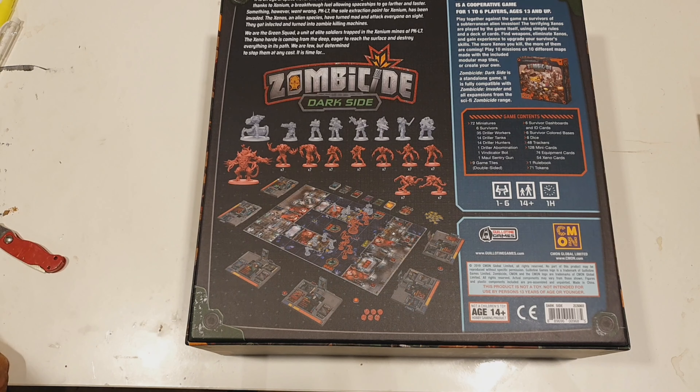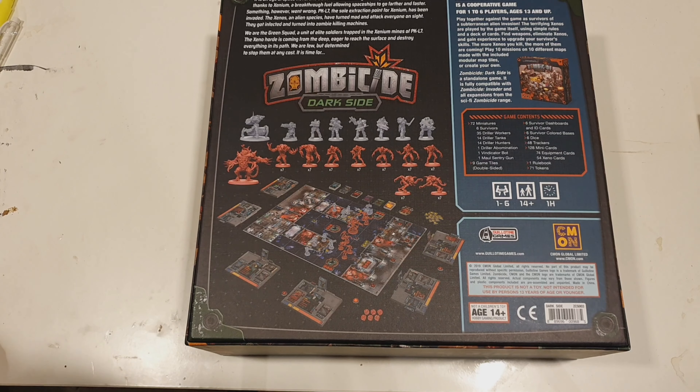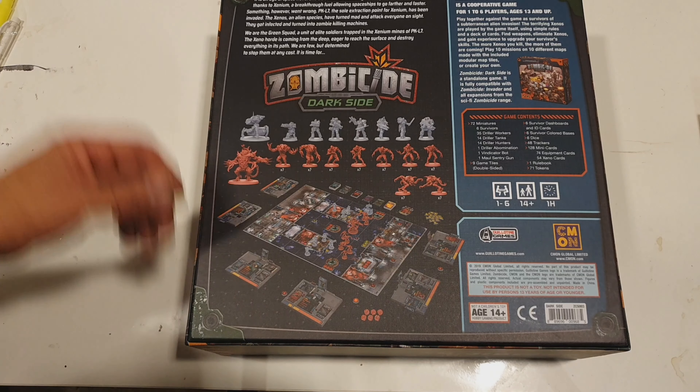We are Green Squad, a unit of elite soldiers trapped in the Xenium mines of PKL7. A Xeno horde is coming from the deep, eager to reach the surface and destroy everything in its path. We are few, but determined to stop them at any cost — for it is time for Zombicide.